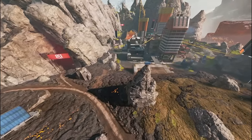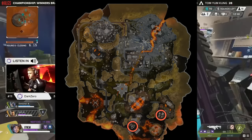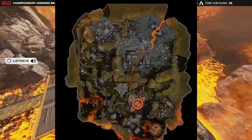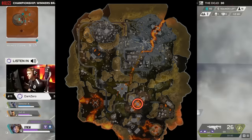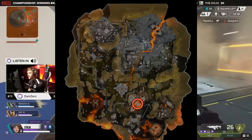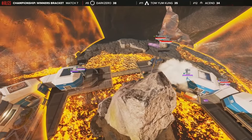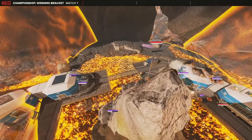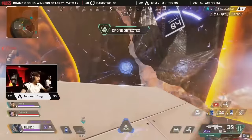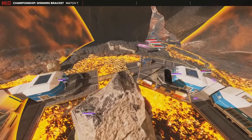If you choose to go on foot, timing is of the utmost importance. If you try to leave early, both Launch Site and Stacks — often played by late rotate teams — can gatekeep you. Meanwhile, Lava Siphon can gatekeep you as well and will have the height advantage as you are typically forced to rotate through the lower trench. When the circle pulls towards Dome, it can be one of the most difficult zones to win for teams without direct priority — due to its small size there are few buildings within the large outer shell, meaning most teams who arrive later will die on the outside of the POI during the mid and late game.